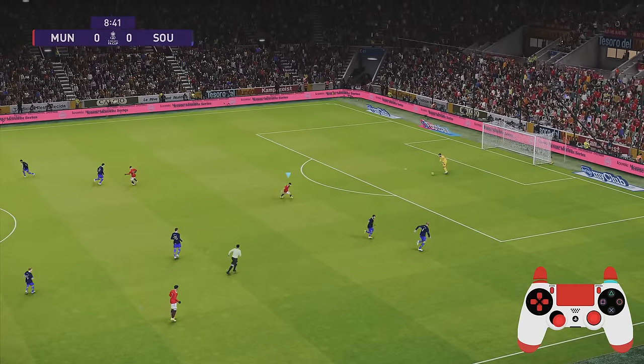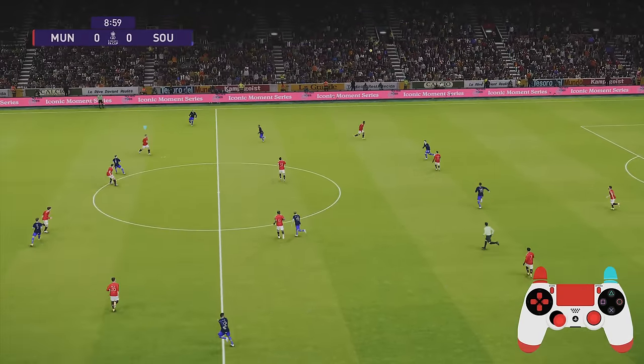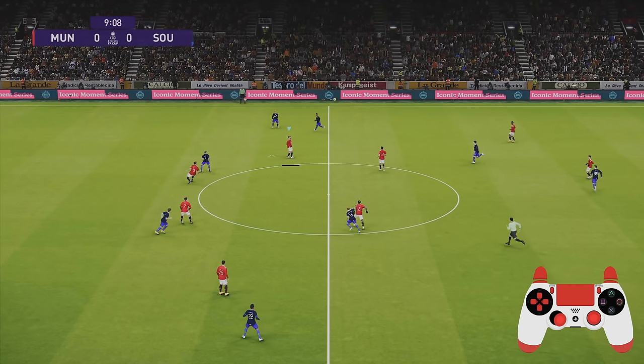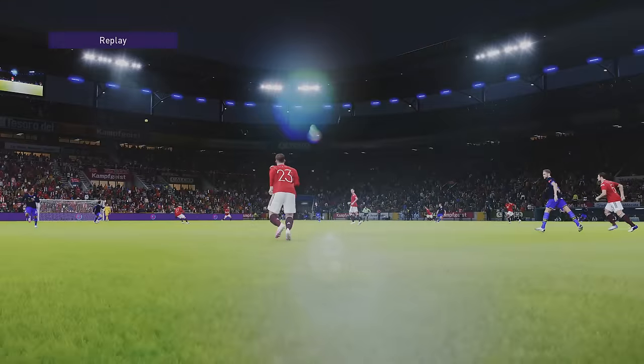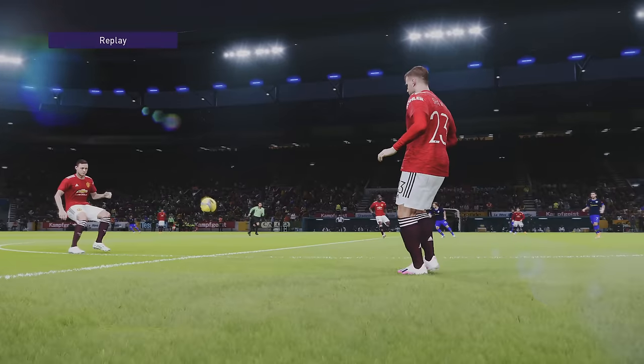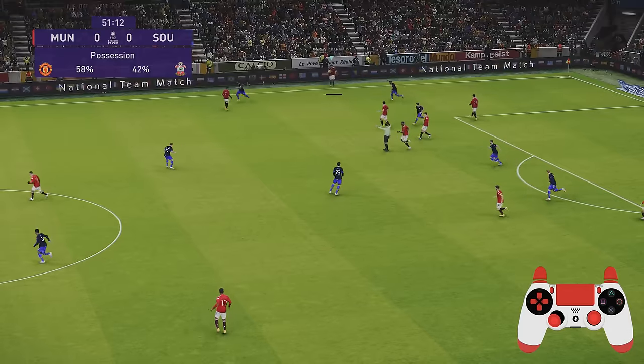There are different types of passes that the player AI will execute based on the height of the ball and the way it's coming into your player. The timing especially is a big factor. You can see here just laying the ball off with the chest because I pressed the X button quite late as the ball was dropping.